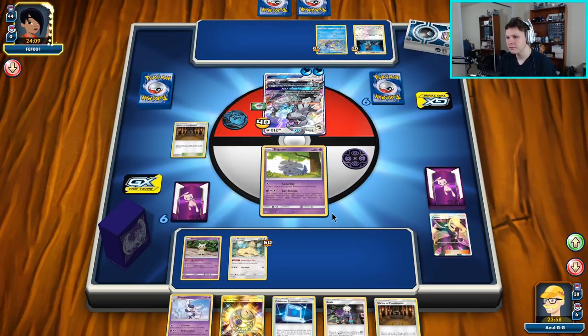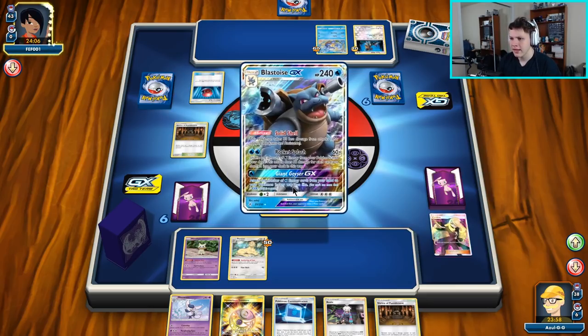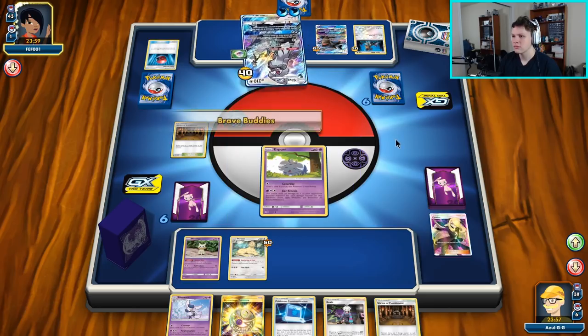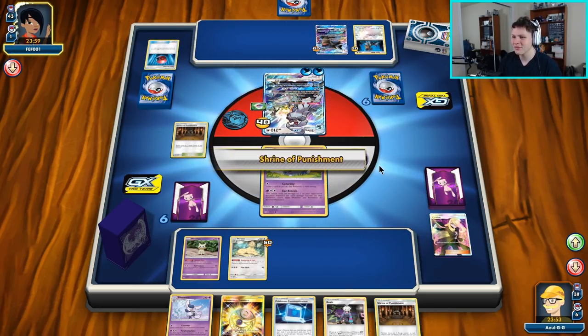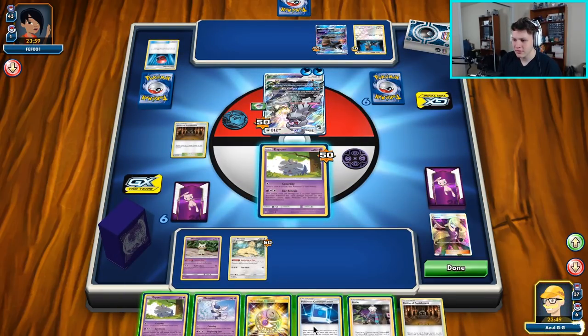They currently don't even do enough damage to knock out our Espurr. There's a Blastoise GX, but it'll be a while. They're not even knocking out our Espurr yet — so we're still in a ridiculously good spot. I'm just chilling at this point. There's an Espurr top deck — we have a Meowstic in hand.